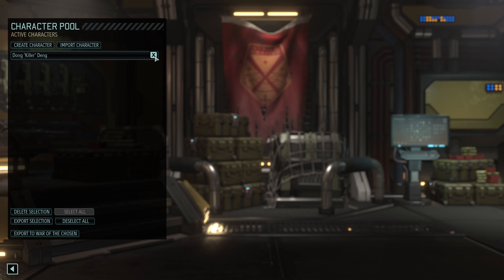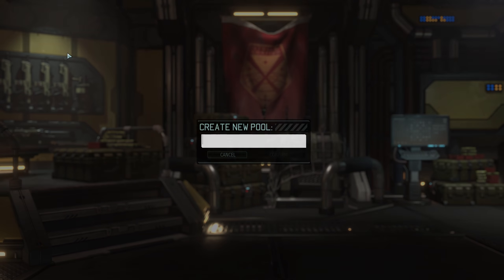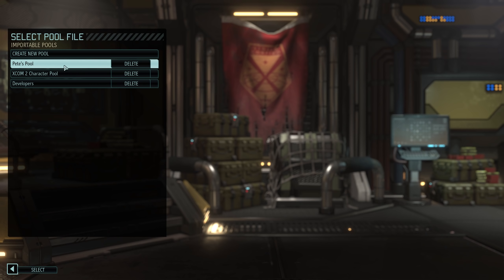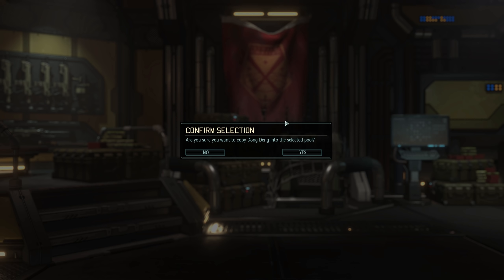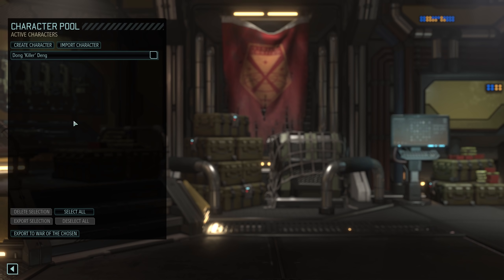These next three options let you select what your soldier can show up as. The Soldier option is what most characters should have selected. If you select the two VIP options, the character can also show up as a person that needs to be rescued during a mission — an engineer or scientist — or as a dark VIP, a target that we need to capture or neutralize. If you want to maximize your chances of showing up, I recommend checking all three boxes, but if you only want to show up as a recruitable soldier, you can select that option alone.